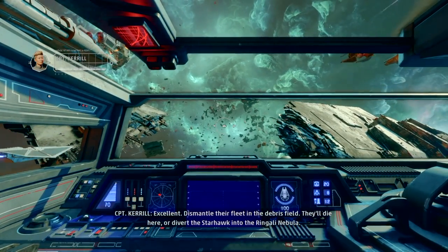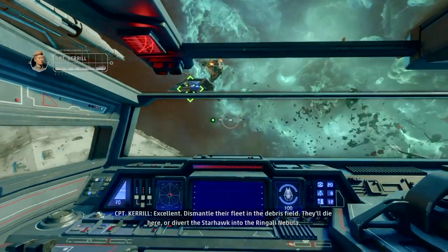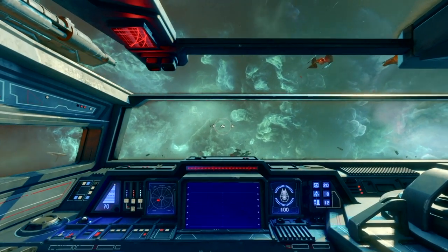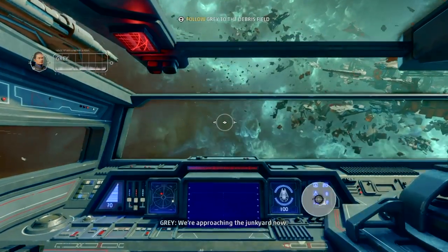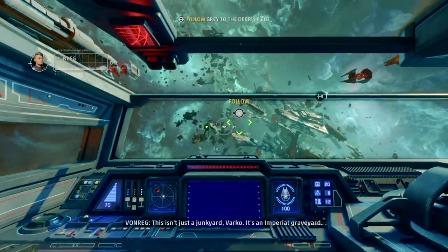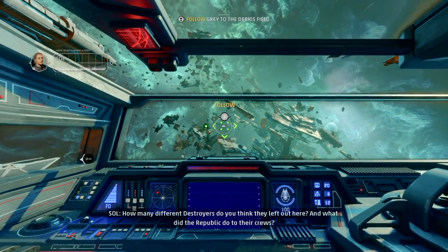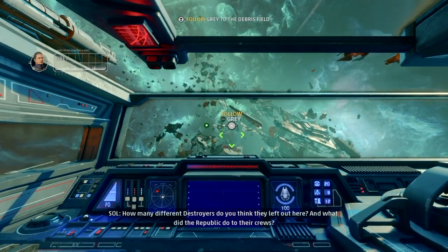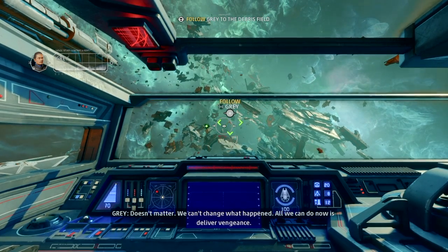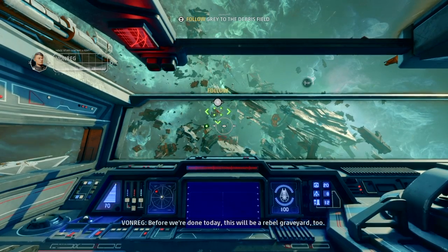Dismantle their fleet in the debris field — they'll die here or divert the Starhawk into the Ringali Nebula. Squadron, on me. We're approaching the junkyard now. 'This isn't just a junkyard, Varka — it's an Imperial graveyard.' 'How many different destroyers do you think they left out here? What did the Republic do to their crews?' 'Doesn't matter, we can't change what happened — all we can do now is deliver vengeance.' 'Before we're done today, this will be a rebel graveyard too.'